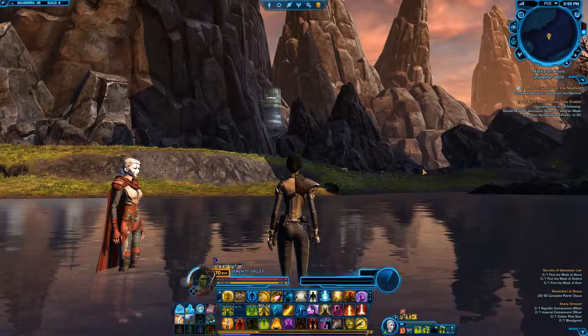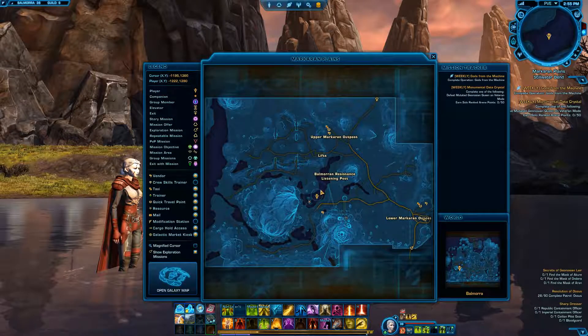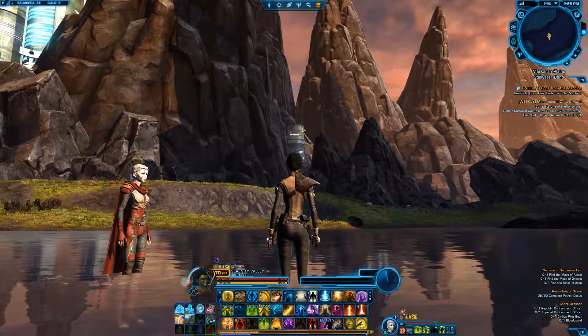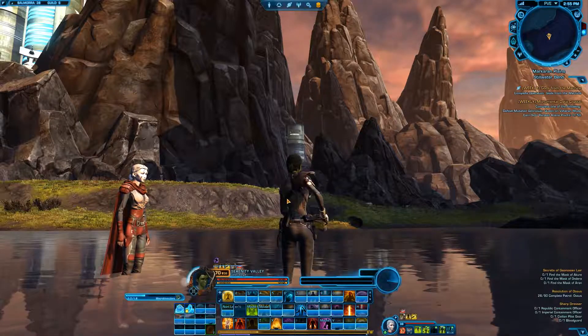The next droid will be in the Stillwater Bend, still in the Makarn Plains. You'll just go directly into this lake from the Upper Makarn outpost — easy to get to. There are no enemies and you will look just above this small building out of the rock, and your next droid will be there.